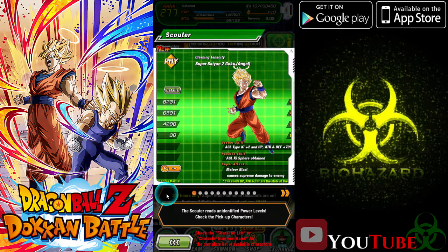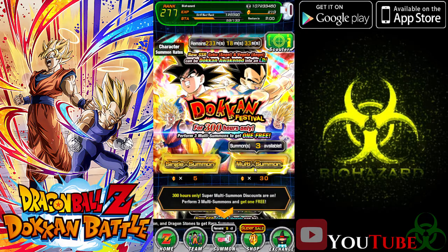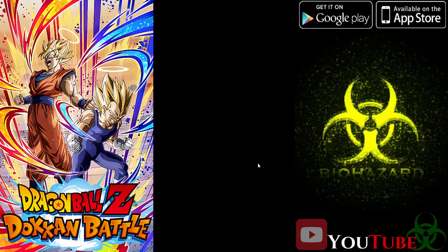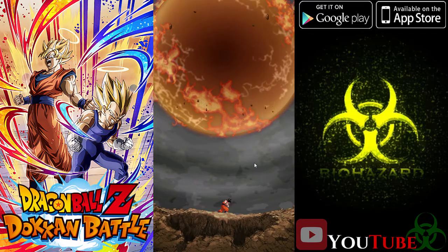Currently we have 200 stones, so we're going to be going based off of that. We're going to be doing three summons, seeing what we get off that. There are more SSRs — you can actually look at the full list if you want to. There's a ton of SSRs besides the banner ones. But first up, we're going to be doing the summon at 30, which I believe could be five. We're going to get a free multi.